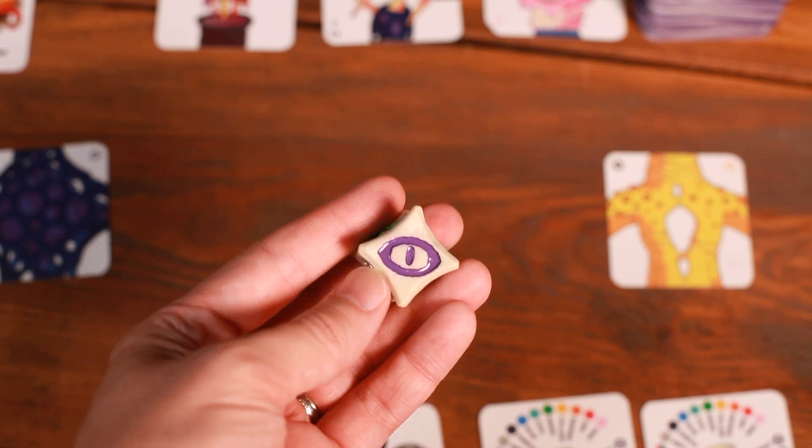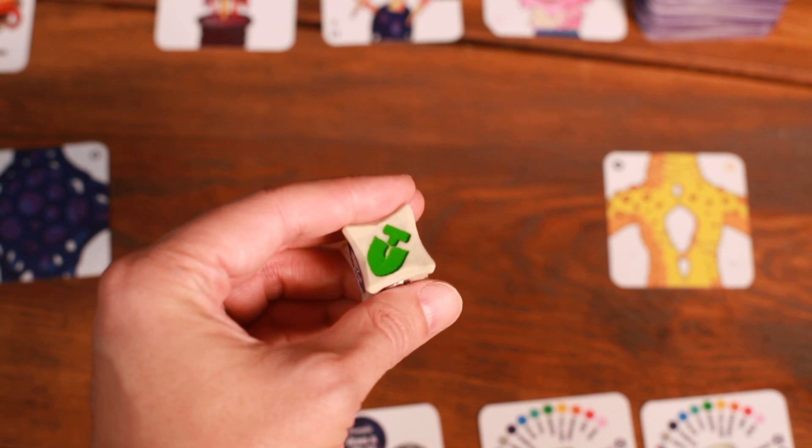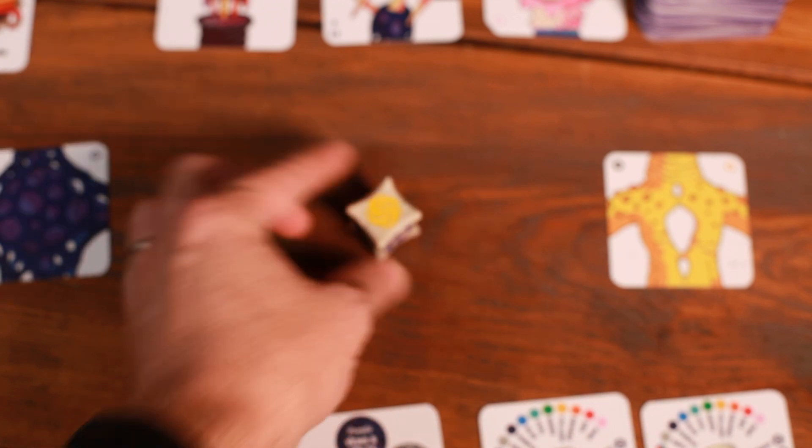Now let's take a look at the die. There are five different options on here. The first one, this little eyeball, is draw — it's on there twice. There's dig, there's steal, there's award, and there's go mad. We're going to look at each of these in turn and what their effects are.